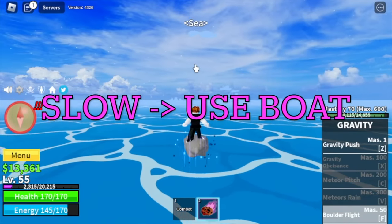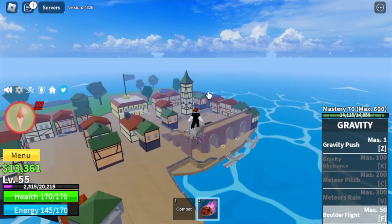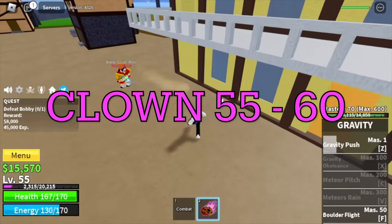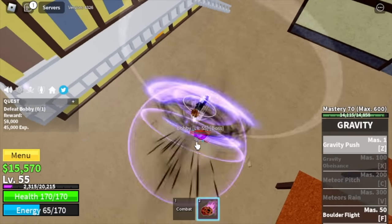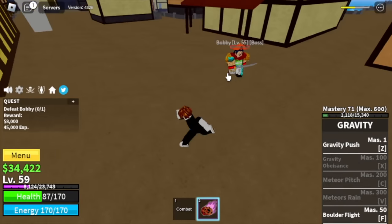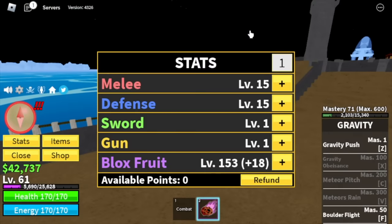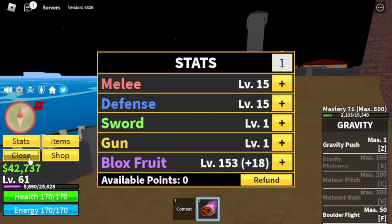This F skill isn't great, so just use both. Next island is the Pirate Village. Target is Clown — you're going to defeat this one until you reach level 16. Just dodge his skill and use your Z skill to defeat him. For the stats: melee defense 15, blocks fruits 153.